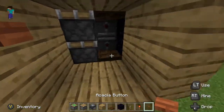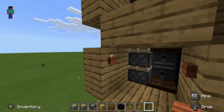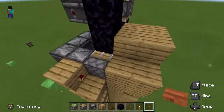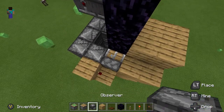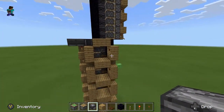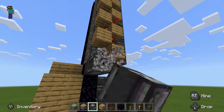We now place a button here, same place on every single side. On this side, we make an observer coming out of here and make it come out there. We also make one here and there.